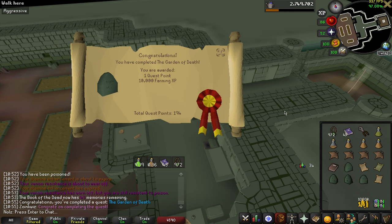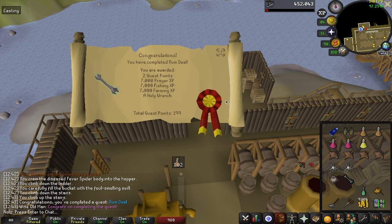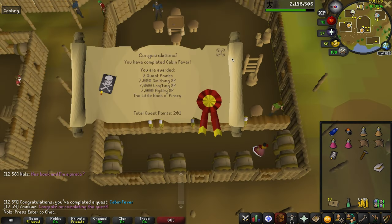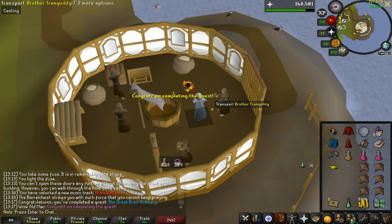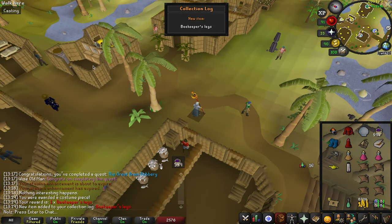That's Garden of Death complete. That's Inakra's Lament, or however you say it — another quest done. That's Zogre Flesh Eaters done. That's Rum Deal done. Also got 65 Fishing and 53 Prayer. That is Cabin Fever. There's the Great Brain Robbery done — we're really close to 54 Prayer. There we go. Collection log slot for Beekeeper's Legs.